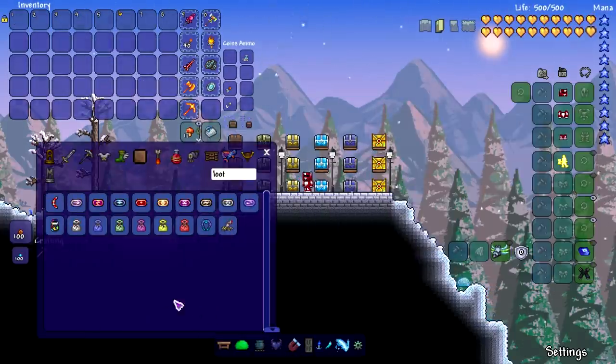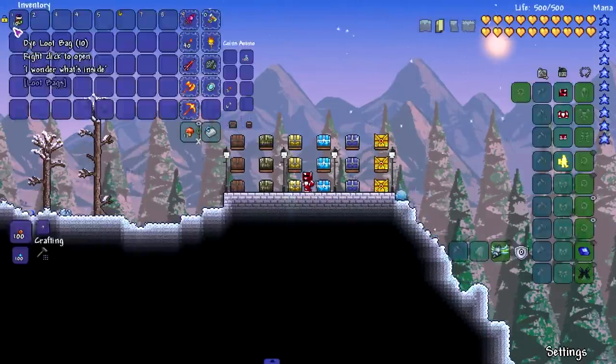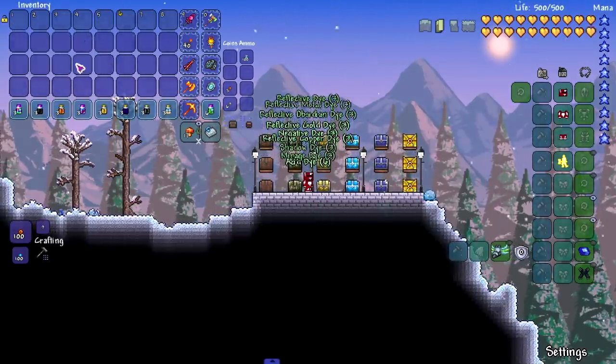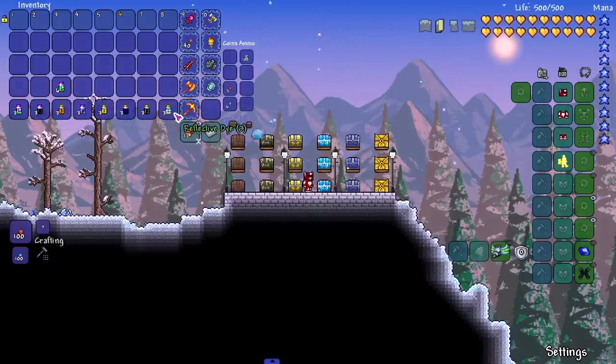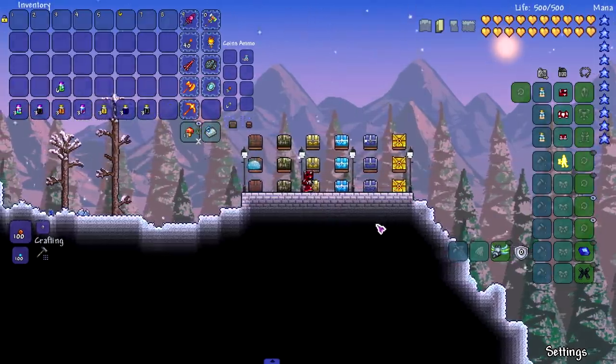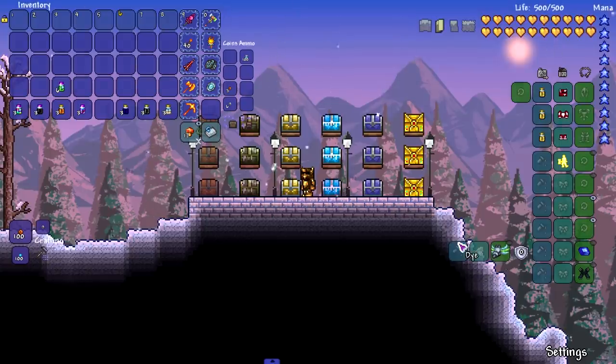There is one more loot bag — the Dye Loot Bag. Let's open up like 10 of them. I'm pretty sure you guys will have an idea what drops from this — it's just dyes. But dyes are a really good way to farm money, so if you want easy money or want to get dyes that are harder to get, it's worth it. Look at me — I look like I'm HD!